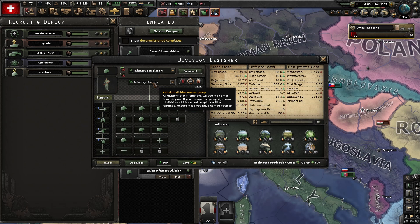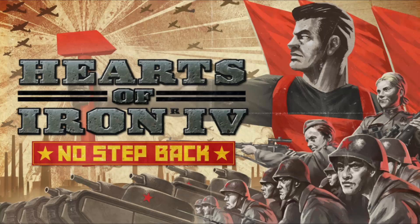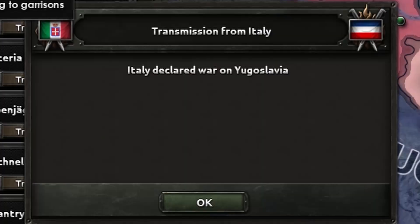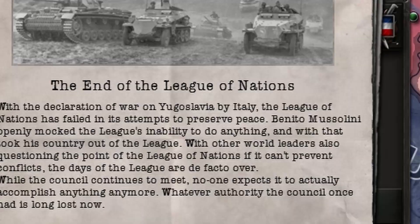I reformed the terrible army templates you start with as Switzerland. Yes, I still use 20-width divisions — I don't care that they made a change in No Step Back; 20 widths still get the job done. And again, I was basically soft-locked out of the focus tree, so it looked like it was going to take a while before anything else could happen.